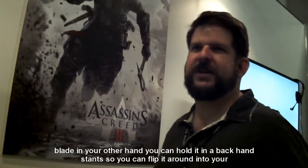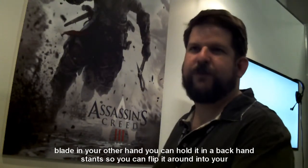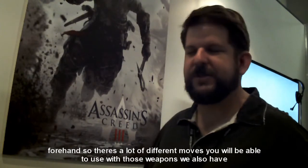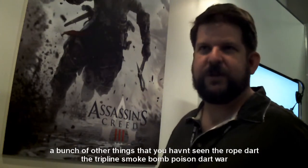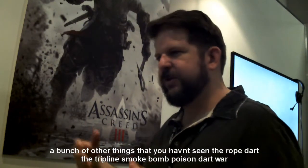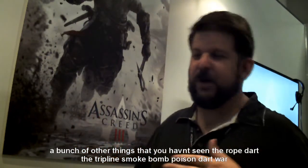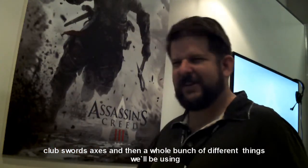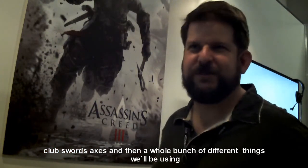You hold it in like a backhand stance, so you can flip it around into a forehand. So there's a lot of different moves that you'll use with those weapons. We also have a bunch of other things that you haven't seen — the rope dart, the trip mines, smoke bombs, poison darts, war clubs, swords, axes — like a whole bunch of different things we'll be using.